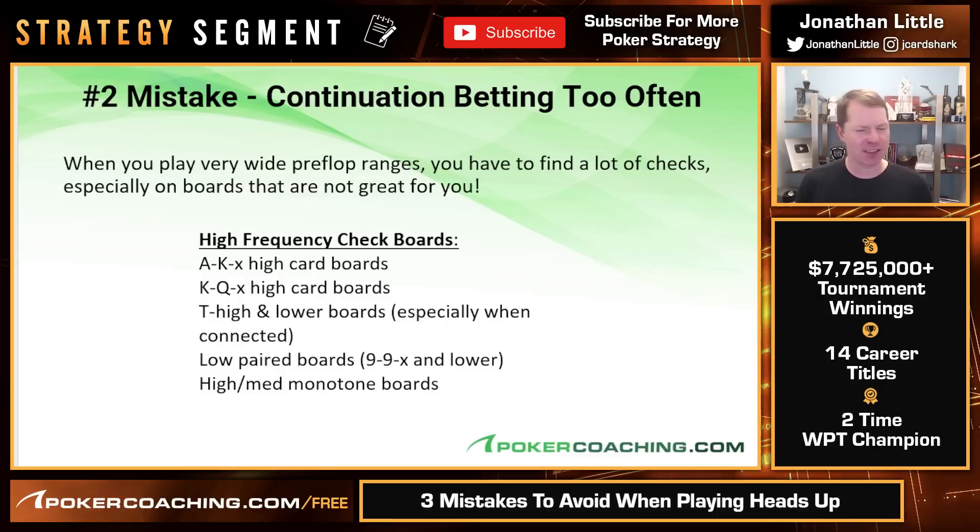This is very different from raising under the gun at a nine-handed table with a good strong range where the big blind calls and it comes all high cards — that's great for your UTG range. But when you're raising with a very wide range heads up, you're also going to have a lot of junk, and that forces you to do a decent amount of checking because you're just not going to have that much of an advantage.